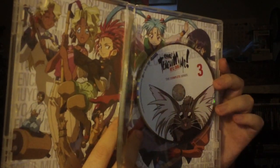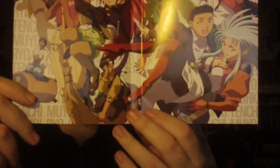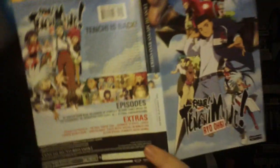You open up the disc case and it has a little backdrop inside — I'll pull the sleeve out so you can see it. It has three discs. It's a pretty humble size since this only has seven episodes, so it's not a long series. I believe Tenchi is engaged to somebody in this one — anyway, it's a cool little backdrop, nice little poster. That's pretty much what you get.